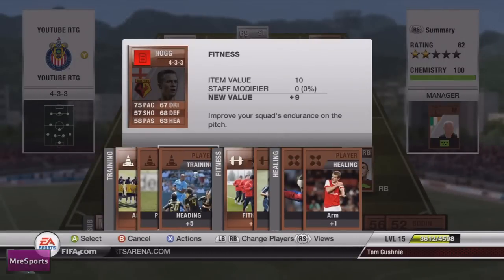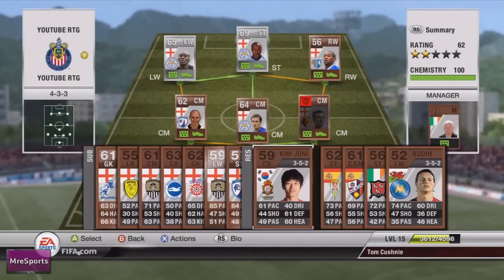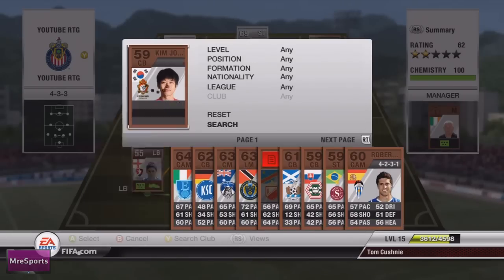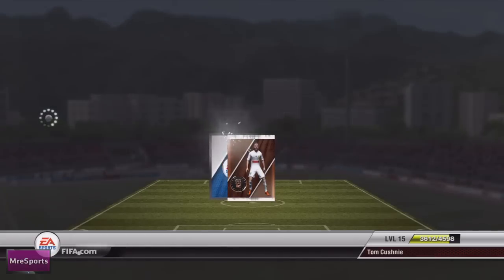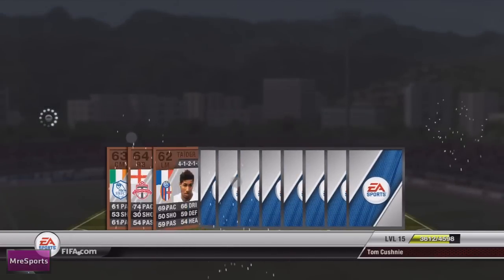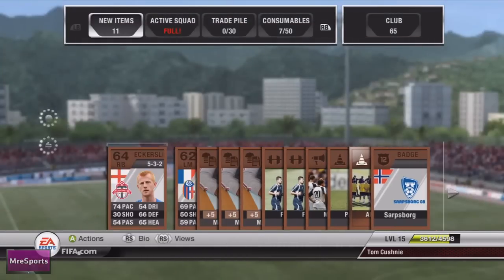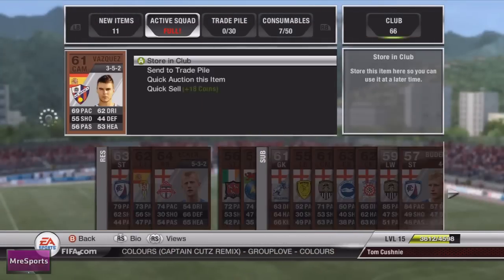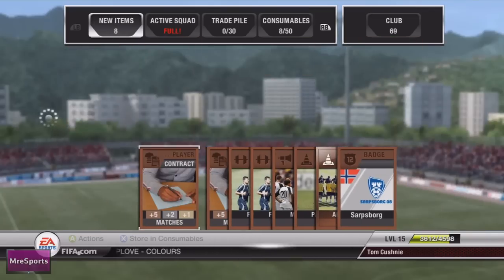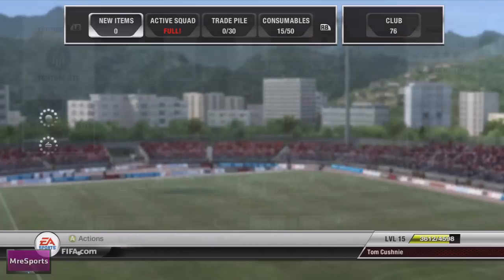I then put a Joze into my active squad and had a bit of a crisis — I ran out of contracts, which was disappointing. So I had to buy another bronze pack and luckily got myself an English right back and O'Connor who played for Ireland. The right back had 74 pace, but I only really opened the pack for the contract, so I put the English player into my active squad and sent all remaining items to my club.